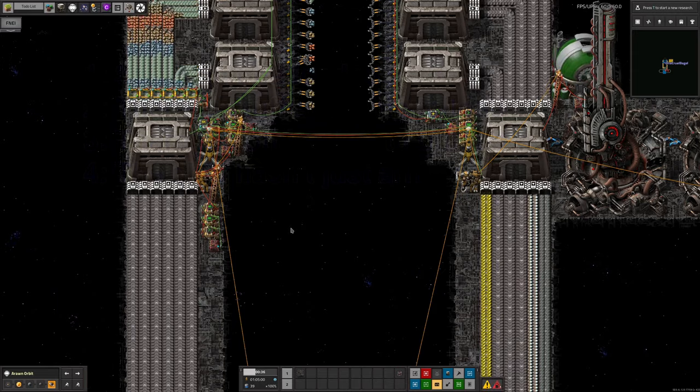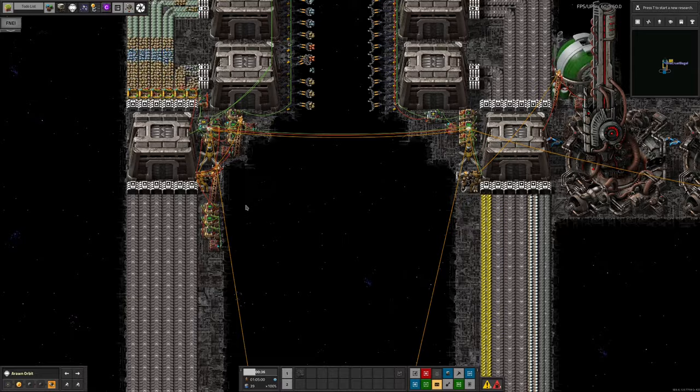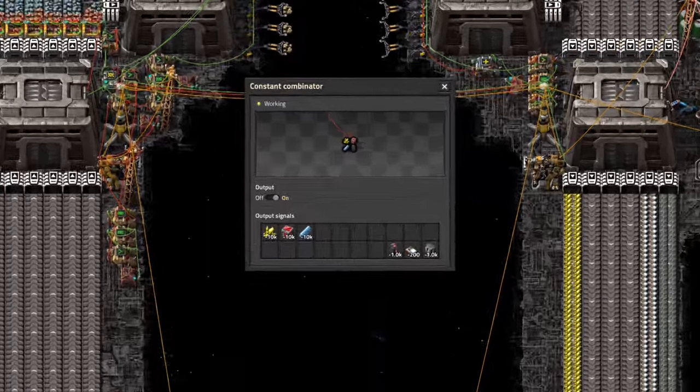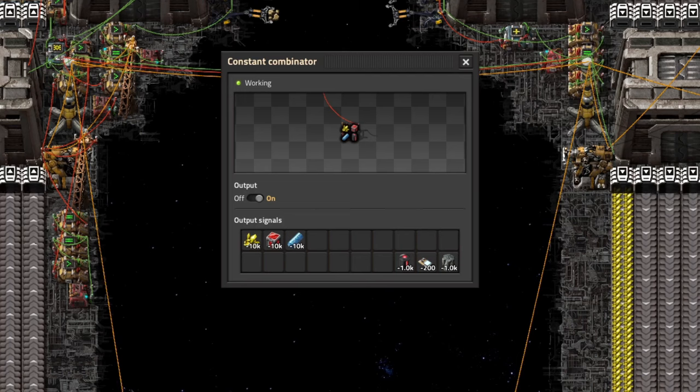The final thing to note in this design is the shopping list. This is the supplies that the ship should be bringing with it from Norvis and is configured in this combinator. Here we can set the supplies we would like to see as negative numbers. This is added to the total in the warehouse and then transmitted back to the home port so we know what's needed. This does also need another transmitter down on the planet to signal what resources have already been taken down, and there is a chance of problems if you have multiple ships doing the same route, but it's a nice simple starting point.